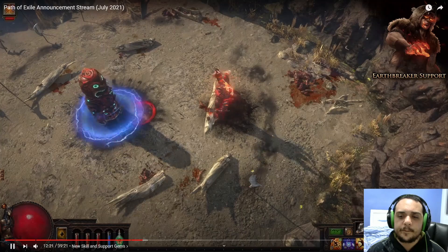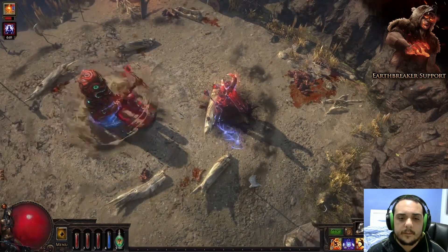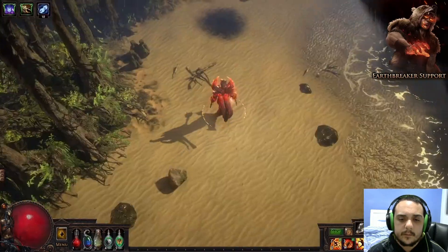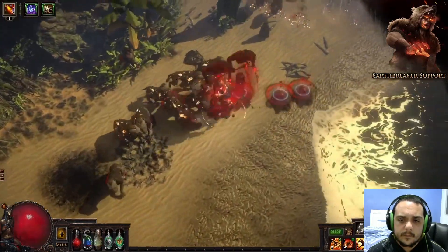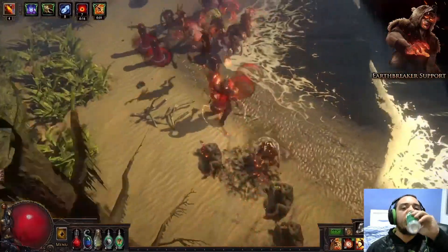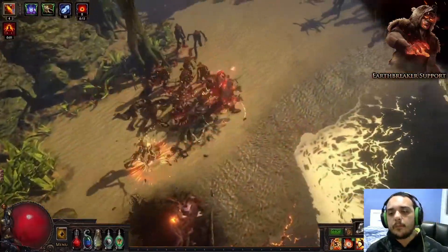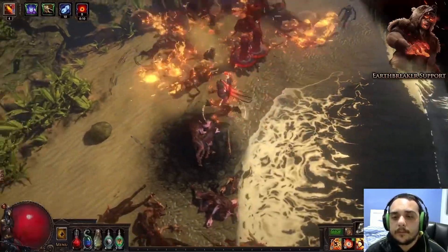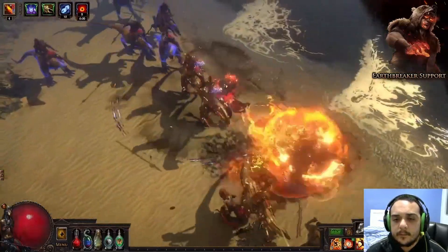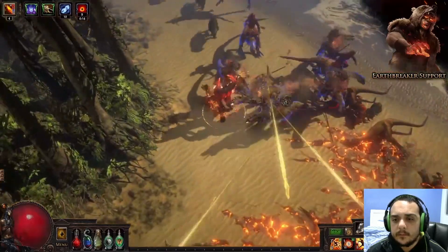The Earthbreaker support gem can be linked to any slam skill. Upon use, it summons an ancestor totem that uses that slam on your behalf. In this example, we've created a build that summons multiple ancestor totems that each wield Tectonic Slam. As you can see, this build covers a large area in fiery death while you get to stay out of harm's way.